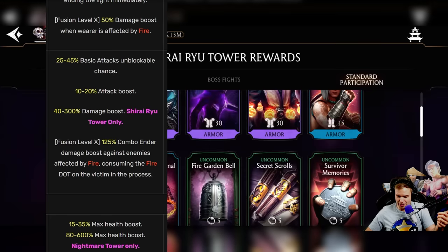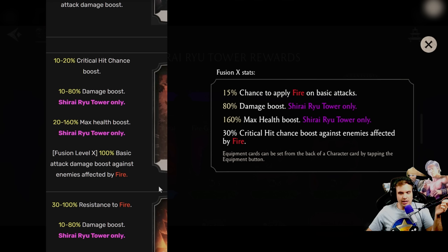Let's see if they changed uncommons at all. Oh my god, it is changed — completely changed. Before, Fire Garden Bell was 20% critical hit chance boost. Now it's chance to apply fire on basic attacks. For an uncommon piece, that's crazy. And critical chance boost against enemies affected by fire versus 100% damage against enemies affected by fire — instead of just damage we get critical hit chance boost, which is better because it can trigger other things too. This is a definite buff.